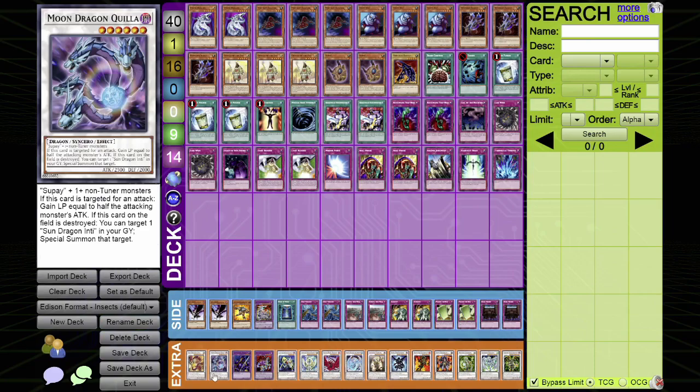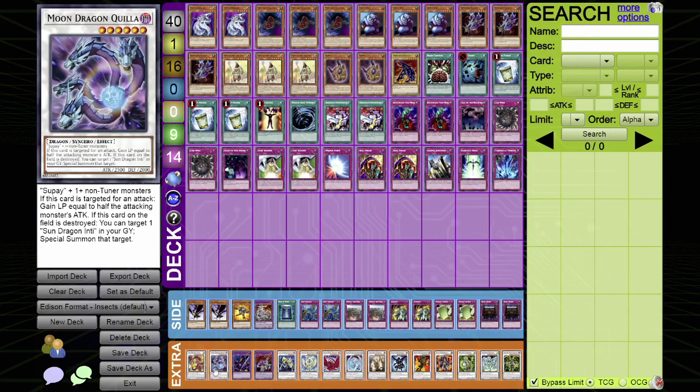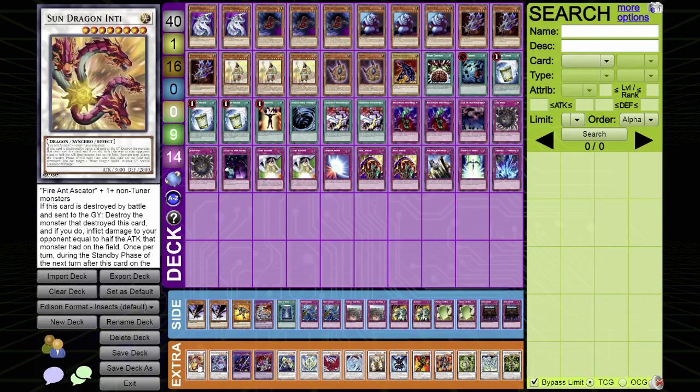If you bring out Moon Dragon Quilla on the subsequent turn, if he gets targeted by an attack, he gains half the attack of the monster attacking him — that's a passive effect. Whenever it gets attacked, you gain life points. Life points are really crucial in this deck because it likes to crash a lot of its recruiters. After Moon Quilla gets destroyed and sent to the graveyard, you can special summon Sun Dragon Inti.